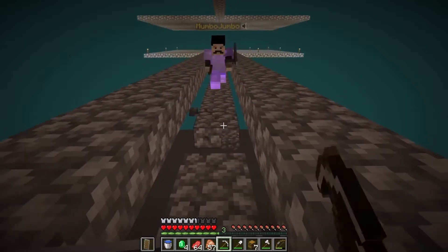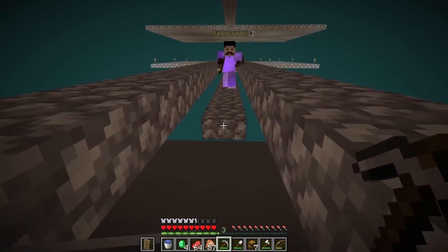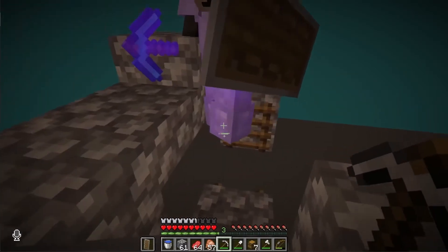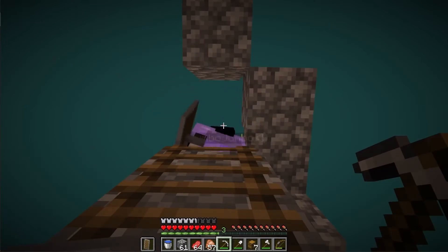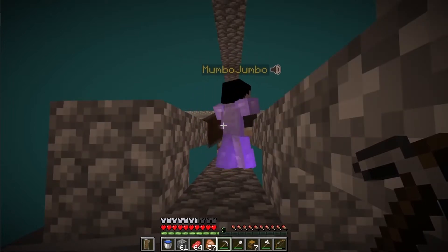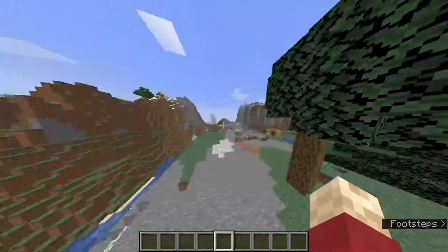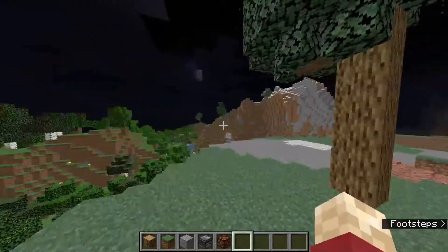I'm somehow on a ladder. How about this - I will join you as red if you take me out fair and square. Those be the rules. Game on, Mumbo Jumbo. So in this video I'm going to show five traps to make Mumbo Jumbo a red light. Our first trap is the tree trap with a twist.